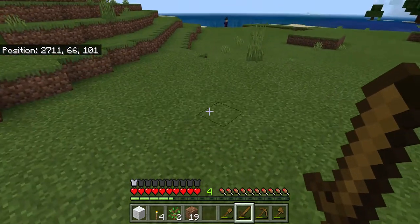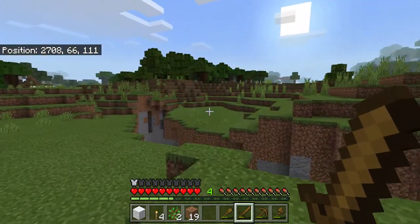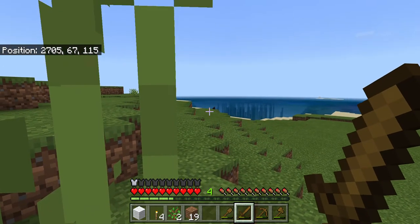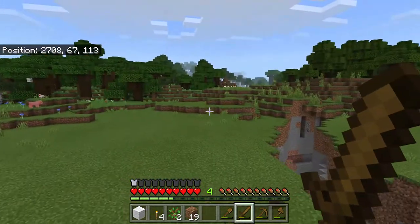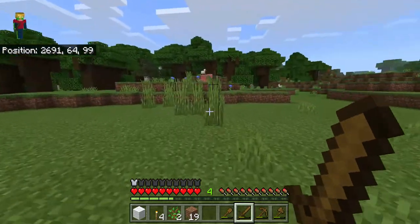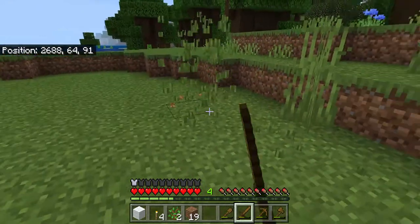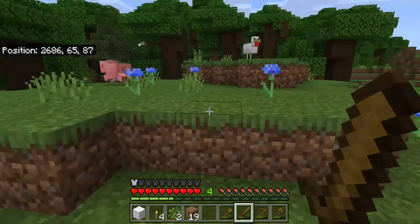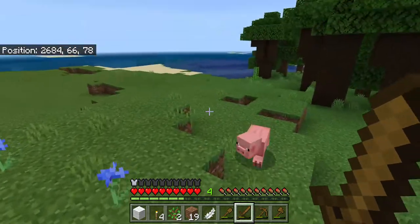Okay so we're now on our second day. By the way, zombies and skeletons burn in sunlight, but witches don't. On your second day, here's some stuff I recommend doing: go around and mine the tall grass — only mine the tall grass, not the short grass.